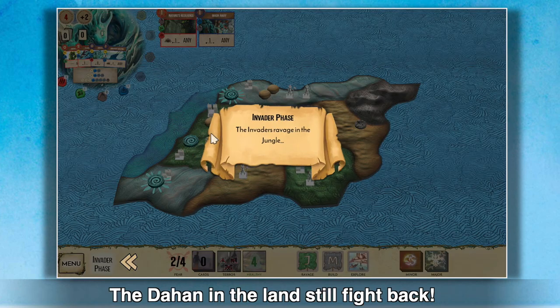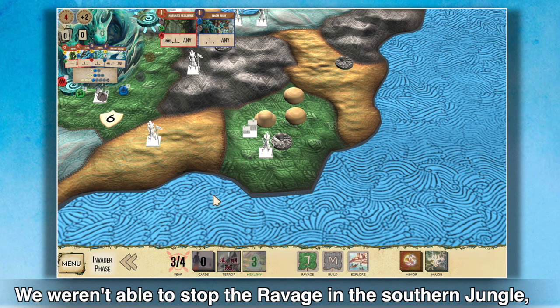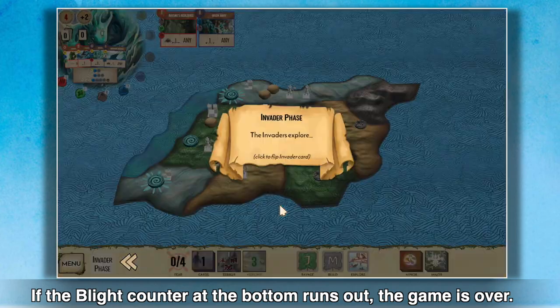The Dahan and the land still fight back. Let's destroy the town to generate one fear. We weren't able to stop the ravage in the southern jungle and Blight was added to the land. If the Blight counter at the bottom runs out, the game is over.